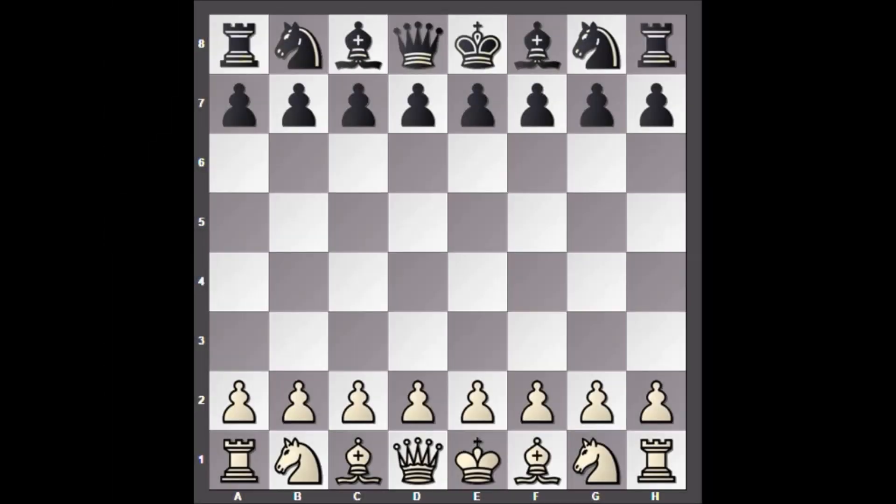Hello everyone and welcome to another very beautiful and famous chess game of Bobby Fischer. This is the Game of the Century by Bobby Fischer — a very beautiful chess game. Bobby Fischer is playing with the black pieces and his opponent is Donald Byrne. This game was played in New York in 1956 in the third Rosenwald Trophy.